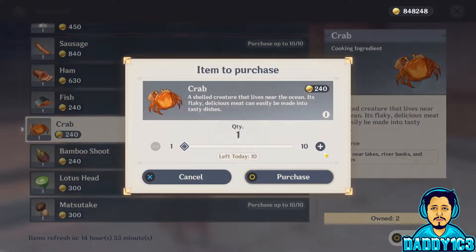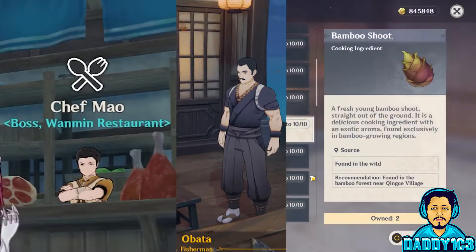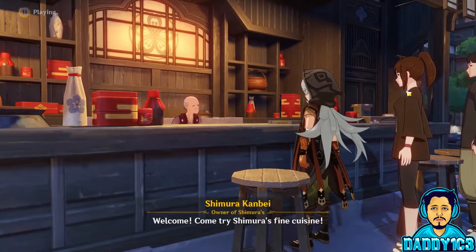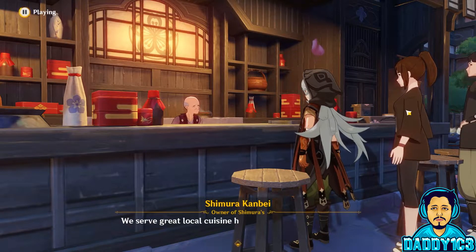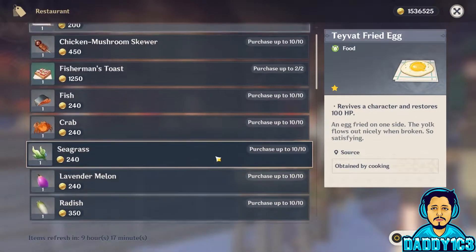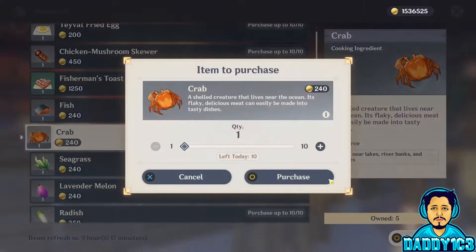Crabs are sold 10 at a time by four vendors: Chef Mao, Obata, Uncle Sun, and Shimura Kanbei in Inazuma. These also restock daily. You can also farm crabs, but we'll go over the best way to farm materials after the next and final ingredient.